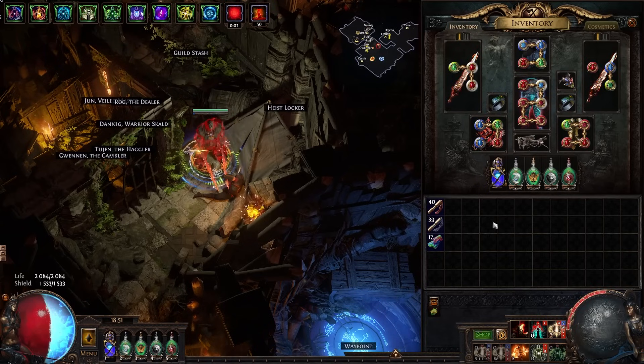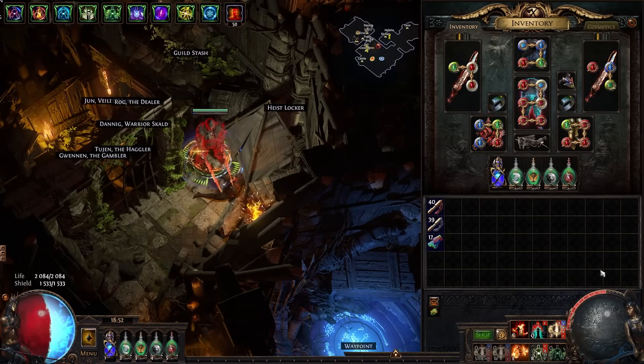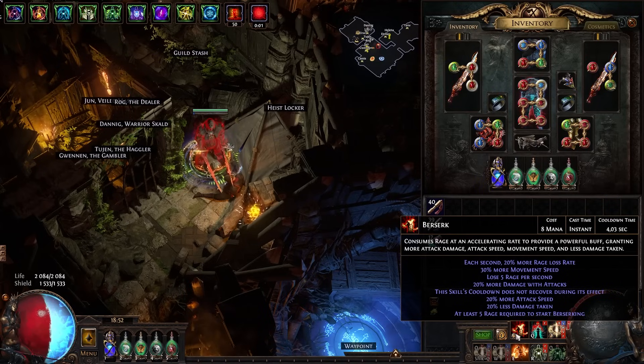One really cool upside of stacking armor is making great use of the Calm Spirit gloves. They give you rage regen from your life recovery instead of applying life recovery directly. Rage is really powerful because it gives you attack speed and damage buffs, and you can use Berserk — an incredibly powerful gem that gives you more movement speed, more damage, more attack speed, and less damage taken. However, it consumes rage at an exponentially faster rate as you have it on, so you can never keep it up permanently — but the more life regen you have with the Calm Spirit gloves, the longer you can keep Berserk up.